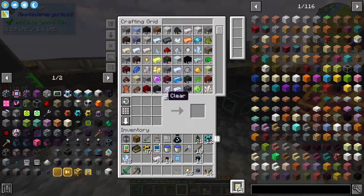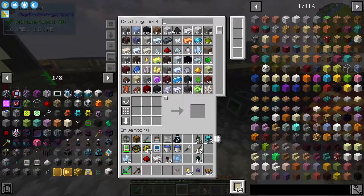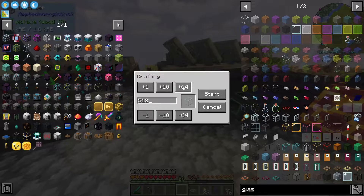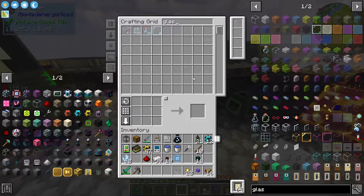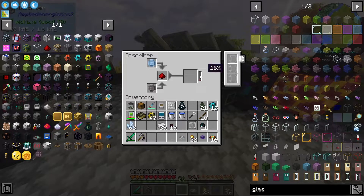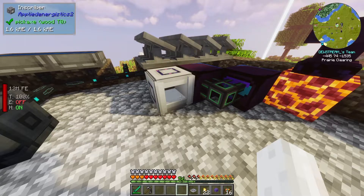I believe we need redstone for the circuit, so we'll get that ready. I think we also need glass — let's double check. How are we looking in the glass department? Not the greatest. Let's get a bunch more ready. That should be good. Printed silicon — boom. Then we want to combine all of these like that. So the calculation press — or sorry, the calculation circuit — the printed silicon, and the redstone dust will give us our calculation processor. Perfect.